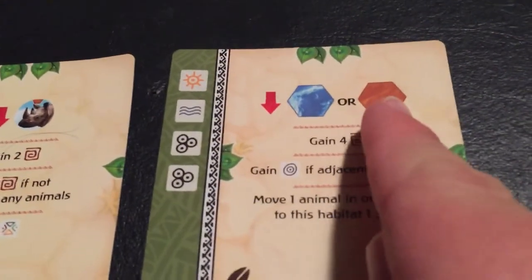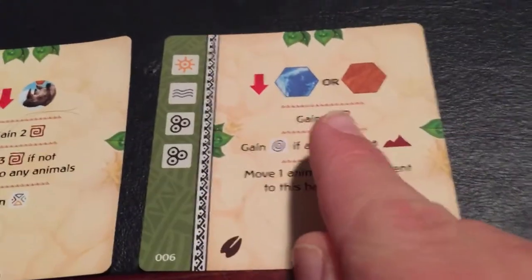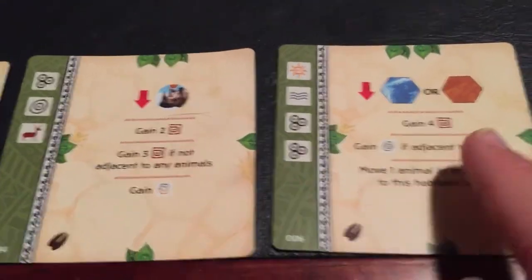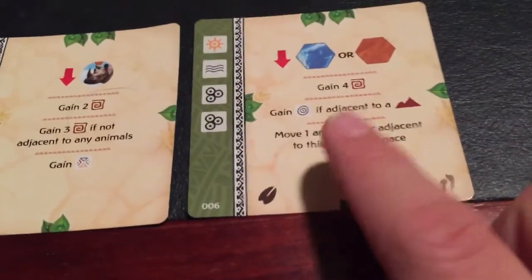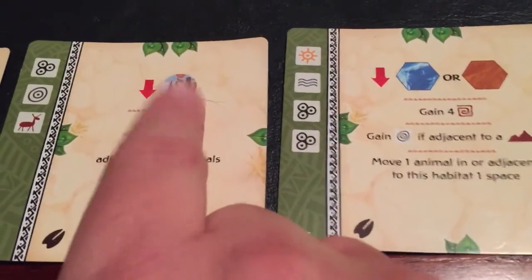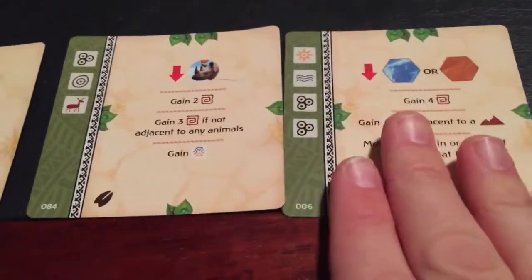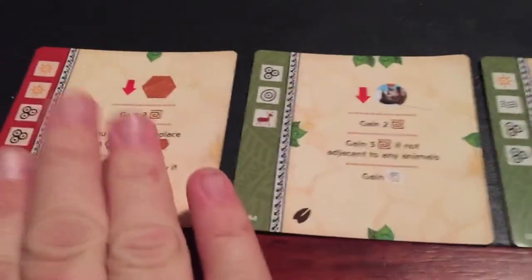This other card could also help with the rhino strategy by getting another desert out there, and it gives you four victory points every time you play it. It may actually be better because the lone rhino's five isn't guaranteed — this one guarantees four. You also get to move one animal one space in or adjacent to this habitat, so you could move rhinos around and place another rhino in a desert by itself again for more victory points. These two working in tandem are very useful, though this is a one-time use.